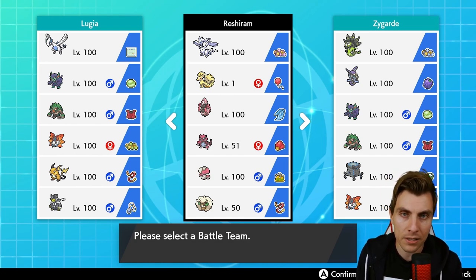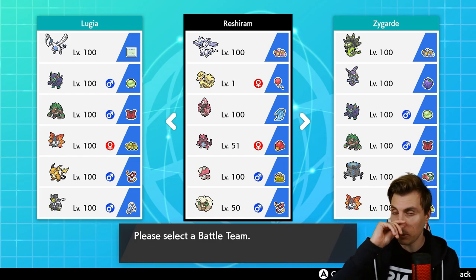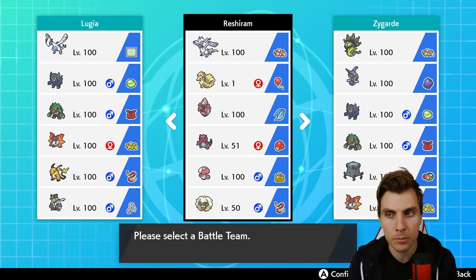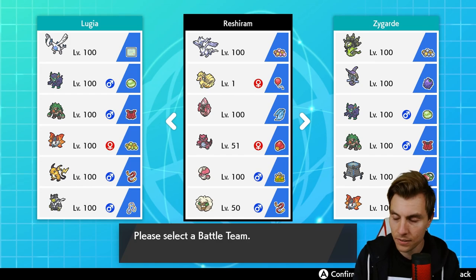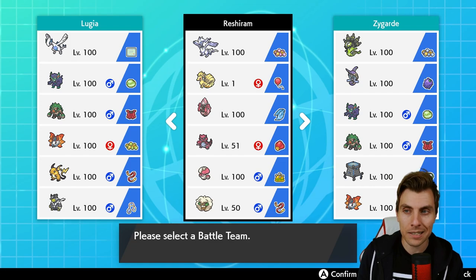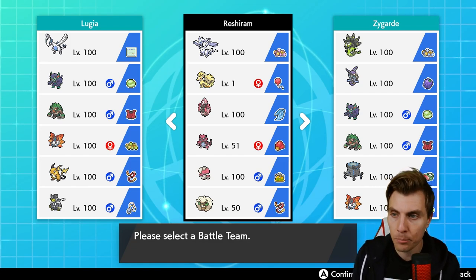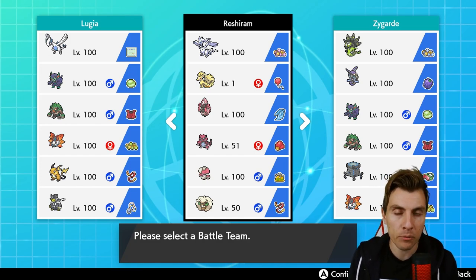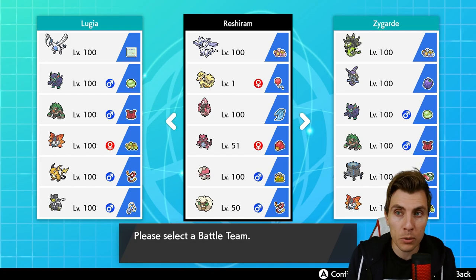I took a lot of inspiration for this build from Phil — that's a Plus One. I watched a stream of his from a while ago where he was playing Psychic Seed Reshiram. The spreads are probably a little different, but we are playing the Psychic Seed, which gives a bit of extra stability and staying power, making Reshiram difficult to deal with. The rest of the team is completely different — we have Tapu Lele for terrain support, with a Scarf variant and Magic Room to shut down things like Xerneas.